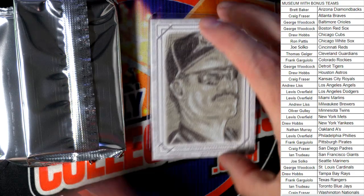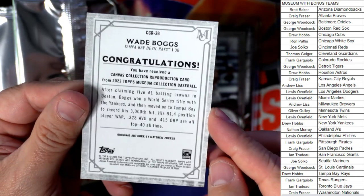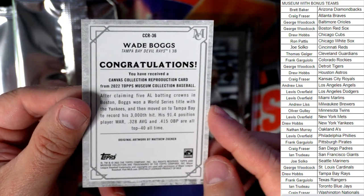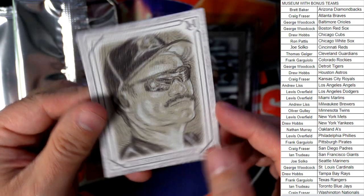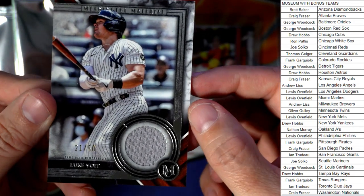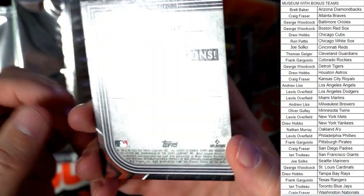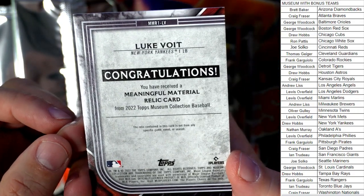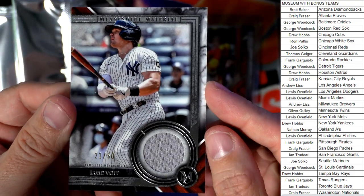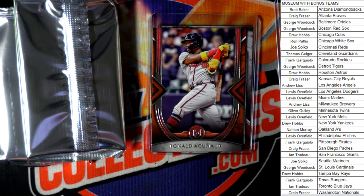Then we have the canvas collection — and that is a Wade Boggs Tampa Bay Rays, going out to Drew. Then we have a Luke Voigt meaningful material relic card, numbered 21 of 50 — Yankees going out to Drew as well. Coming out to you, good sir.